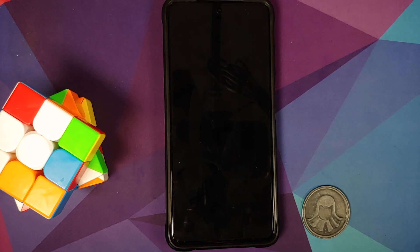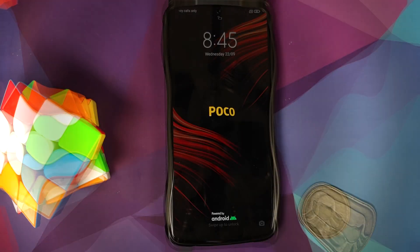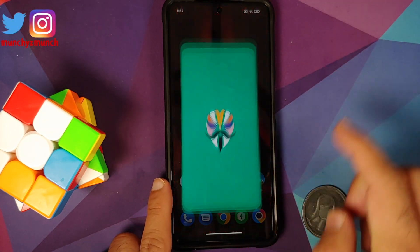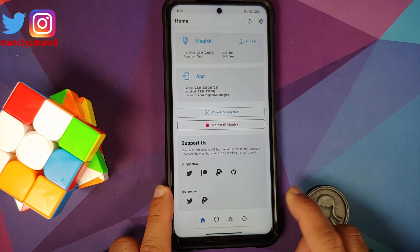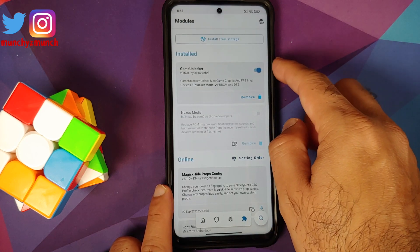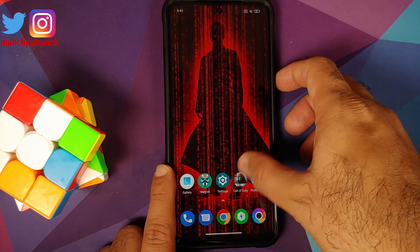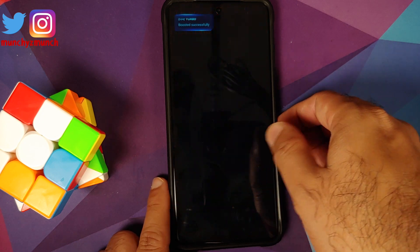If you get into a boot loop because of this Magisk module, there is a linked video in the description showing how to fix a boot loop caused by a Magisk module without factory resetting. After rebooting back into MIUI, go back to the Magisk Manager app, into Modules — Game Unlocker is installed and active.